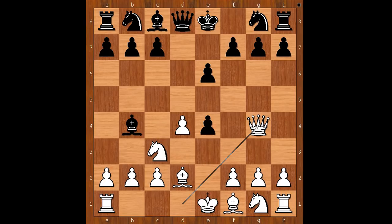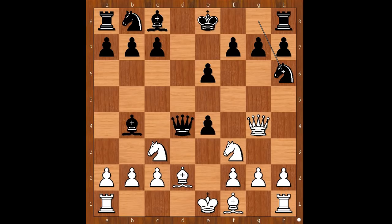Queen takes on d4, winning the second pawn. How would you continue now? Kieseritzky played knight to f3, attacking the queen. Black to move, and the player with black pieces played a tricky move of his own — knight to h6, attacking the white queen.